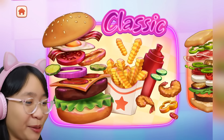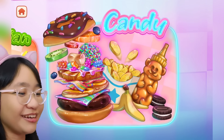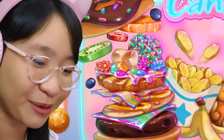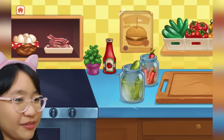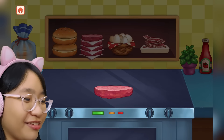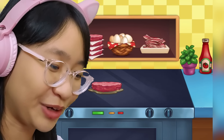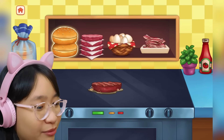It's just a game where we make burgers. Okay, so we have classic, Italian, and candy. The candy one looks interesting — look, there's a rainbow cheese! So we're gonna be playing classic first. We have to make the burgers. Let's try the patty first. Oh wow. It has to be nice and brown.